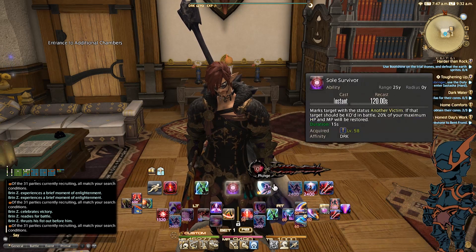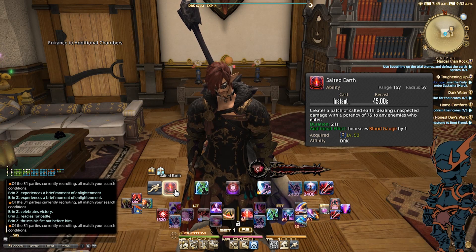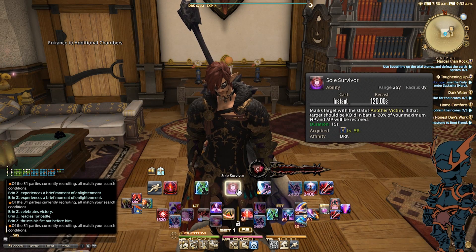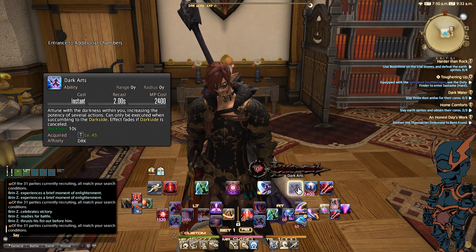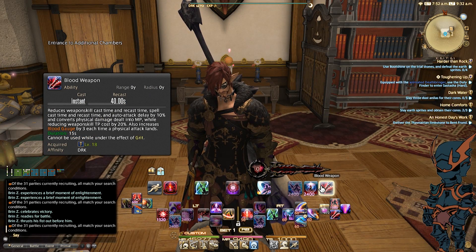So let's talk about the first hotbar up here at the top. I've got Sprint, Salted Earth, Carve and Spit, Soul Survivor, Plunge, Dark Arts, The Blackest Night, and Blood Weapon.